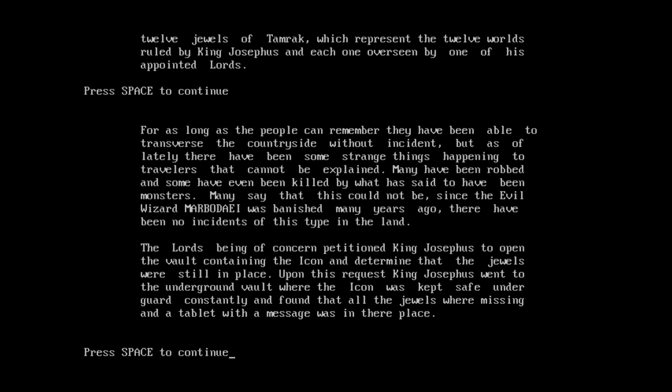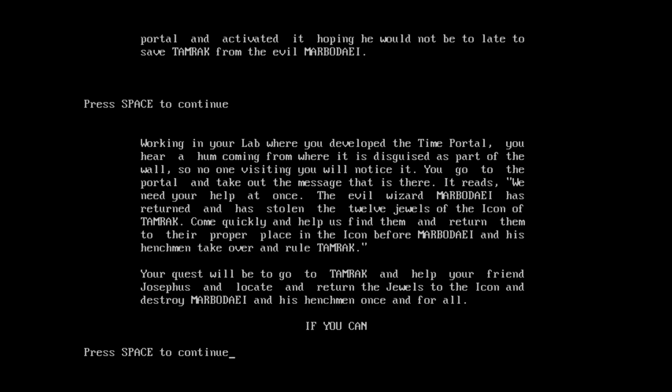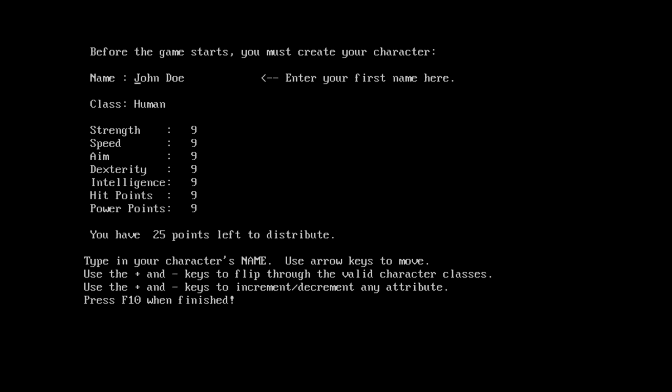Anywho — Fantasy Worlds of Tamarack. There's an introduction here. The quest will be to go to Tamarack and help your friend Josephus, locate and return the jewels to the icon, and destroy Marble Dye and his henchmen once and for all — if you can. Press space to continue. Do we actually have a game now? You must create your character — I'll be me. Select a character class, plus and minus. So the minus key works fine, but the plus key doesn't unless you're holding shift to make it an actual plus character.